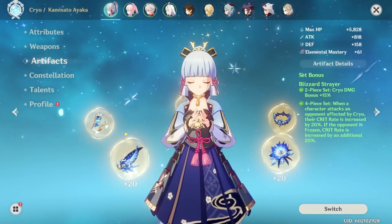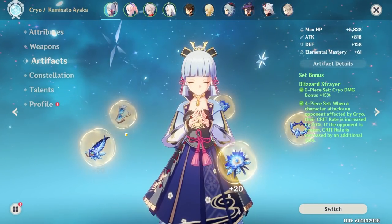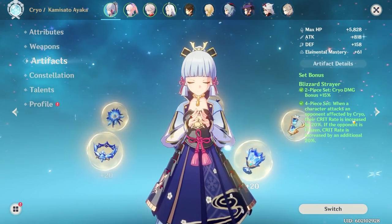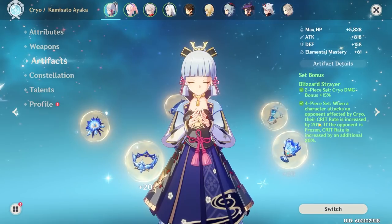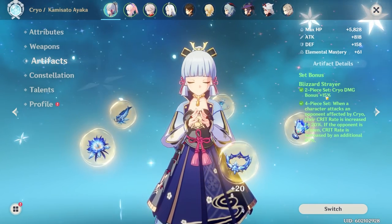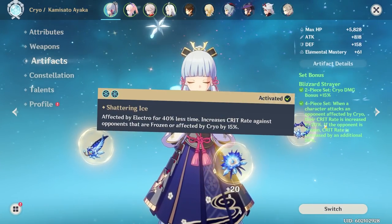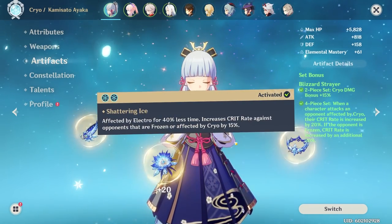Next let's talk about her artifacts. The obvious choice is the Blizzard Strayer 4-piece set. It provides 40% crit rate against frozen enemies, 20% crit rate against enemies with cryo on them, and the two-piece bonus gives 15% cryo damage. If you also slot in cryo resonance, you have 55% free crit rate.